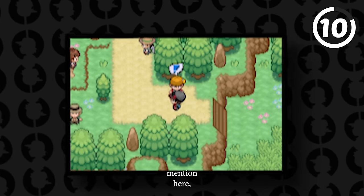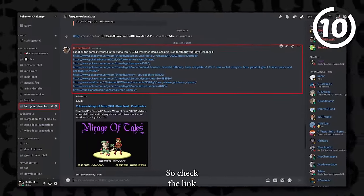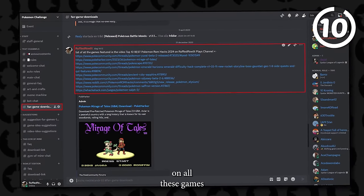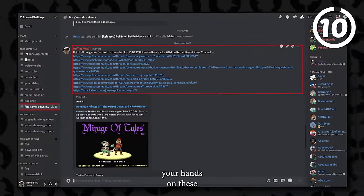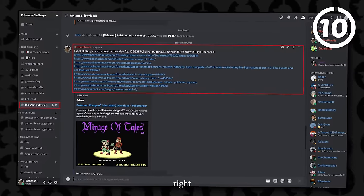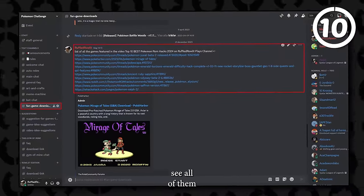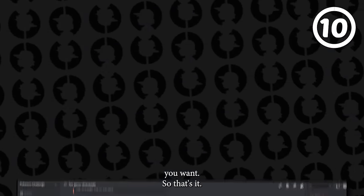If you guys want to find all these games and links to them, they'll be linked over on the Discord. Check the link in the description below to join the Discord server. Once you join, go to the section called Fangame Downloads where you'll see a list of all the games covered. Click the link to the game you want. Thank you all for watching.